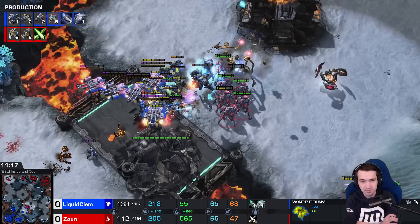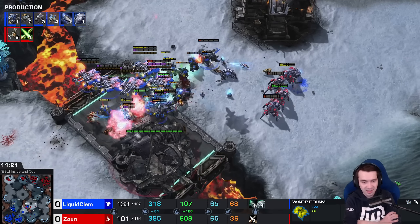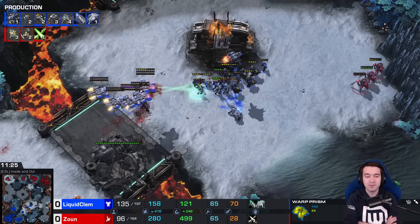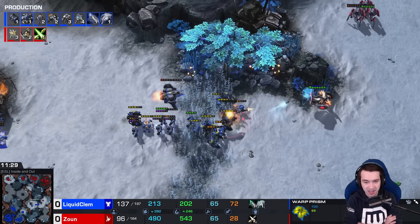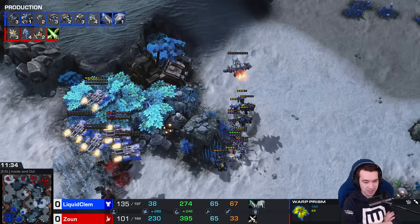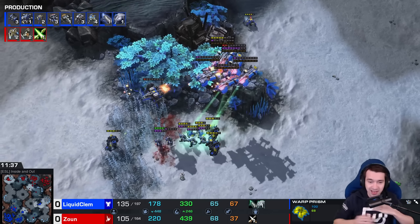Still some anti-armor missile on Stalkers underneath — got to be cleaned up with the EMP, which means the rest of the units are going to evaporate almost instantaneously. Chargelots from the back line, even a snipe coming through — and Clem comes out of this fight with a 40-supply lead. Disruptor shot through the bushes takes the front end of that bio army, but it costs him the Disruptor in turn.